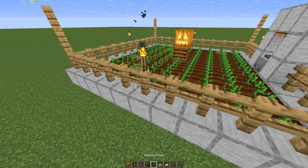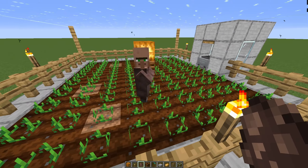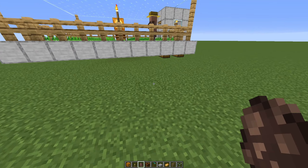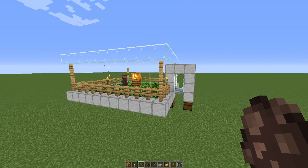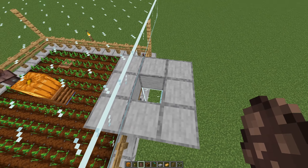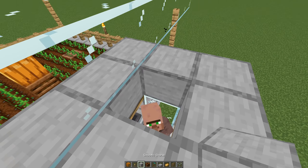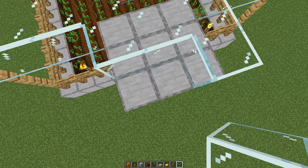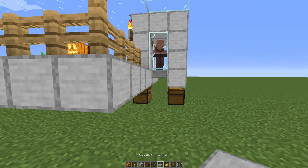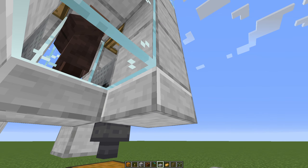Now the last thing we have to do is get a villager inside. Because I'm in creative I can just use a villager spawn egg — he is a farmer. In survival you will have to get a railway up and just push the villagers up here inside a minecart. Place the second villager inside in here, put a roof on top, and place some glass in here. Now the farm is basically done, except we have to go down here, break this block and place a slab so you can open the chest. You can also do the same thing on the other side.